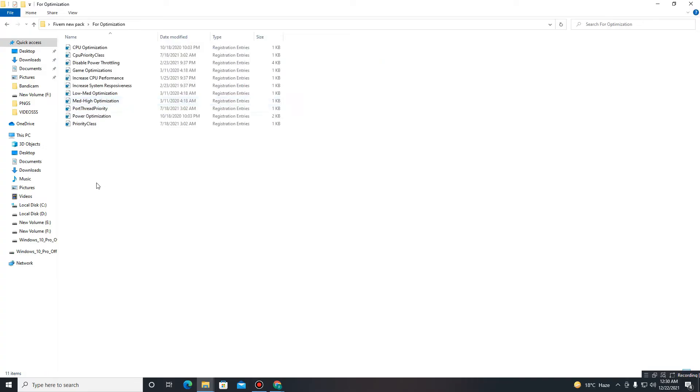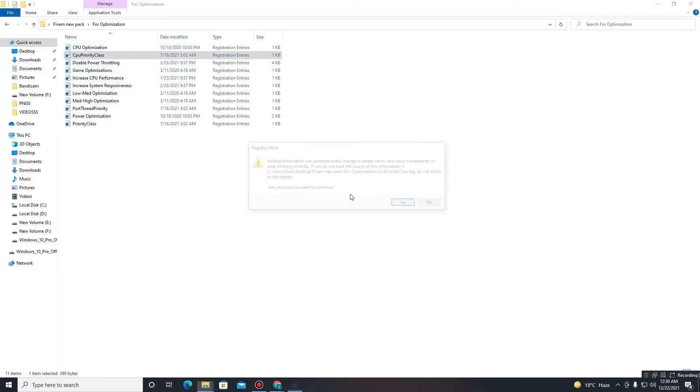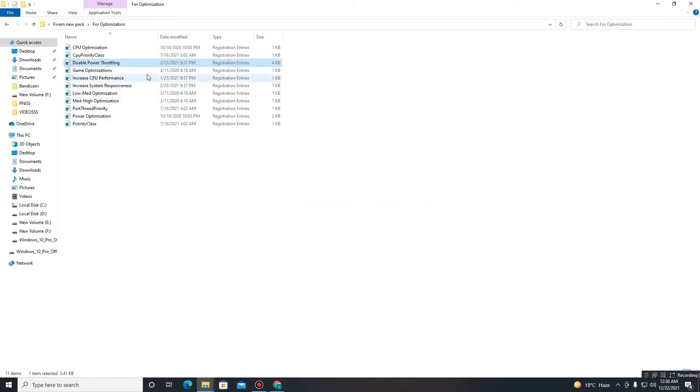Get back and move to the next folder called 'Optimization.' These are ready-made registry files for your CPU. Run each file one by one: CPU Optimization, CPU Priority Class, Disable Power Throttling, Game Optimization, Increase CPU Performance, Increase System Responsiveness, Memory Optimization, Mid-High Optimization, and Priority Class.